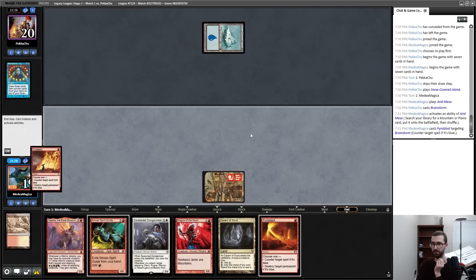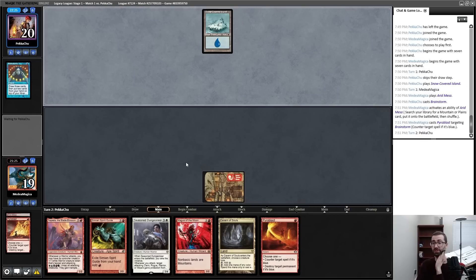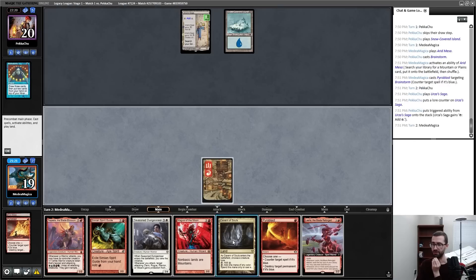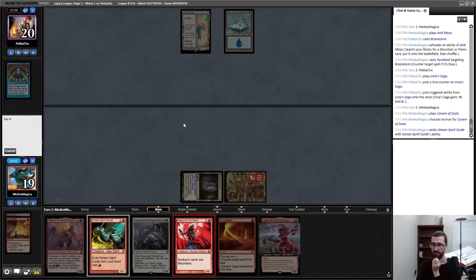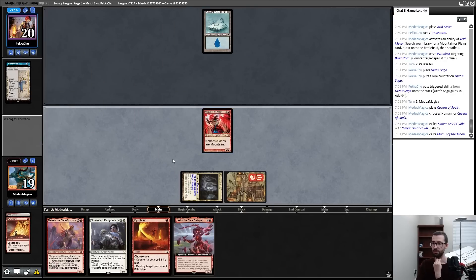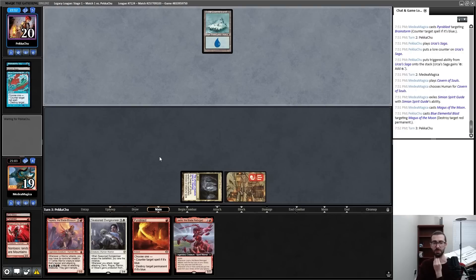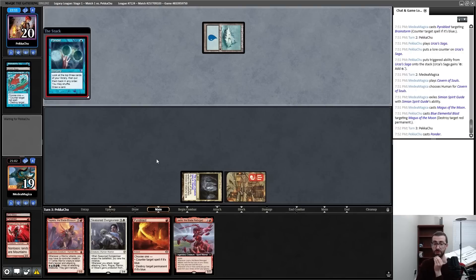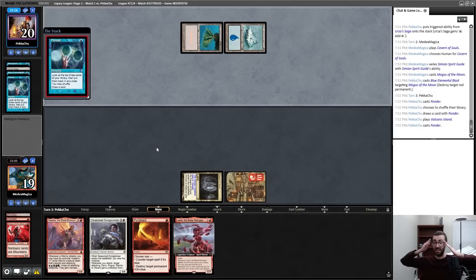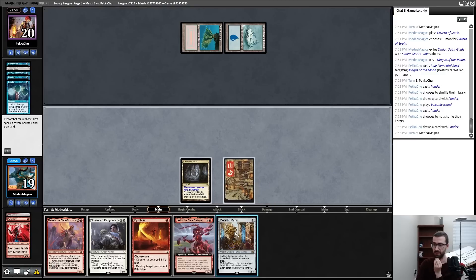I find a basic since I have two of these. It's really hard to use both of them at appropriate times on critical spells. I will put this on Human — Spirit Guide, this is uncounterable and will blow up my opponent's Urza's Saga, which is clutch. The Elemental Blast is an oddly specific answer to that problem for sure. That is a shuffle and a new Ponder; I'm hoping to spike any land here.